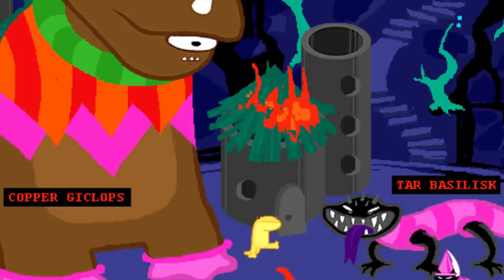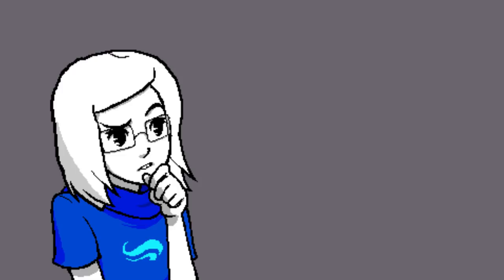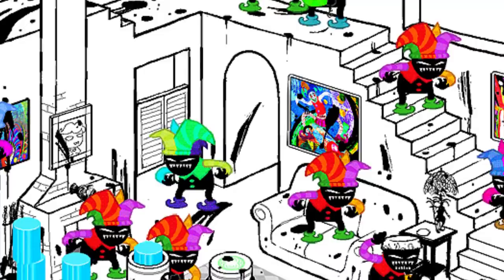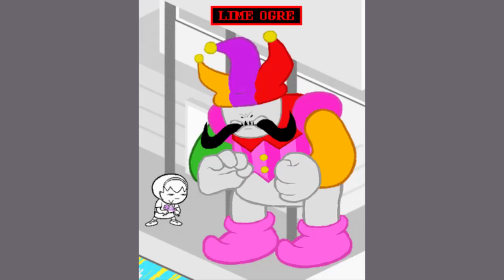Underlings come in a variety of body types, the kids naming them after classic fantasy baddies like Imps, Ogres, Basilisks, Liches, and Giclops, to name a few. Those might not be their official titles though, since the Wayward Vagabond is not familiar with the term Imp when called one by the readers. There is a definite hierarchy of power — Imps are the least threatening variety, because players run into them first and can literally tell them to get out of their house and they'll comply.